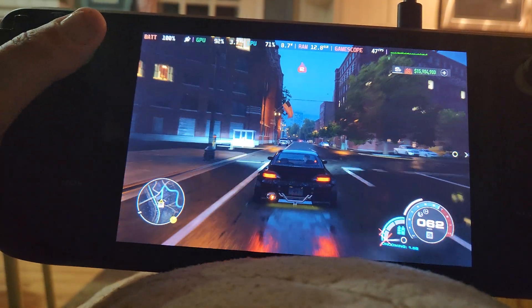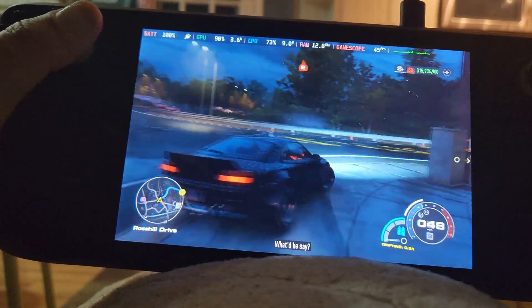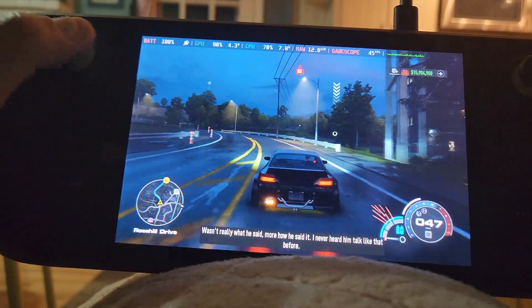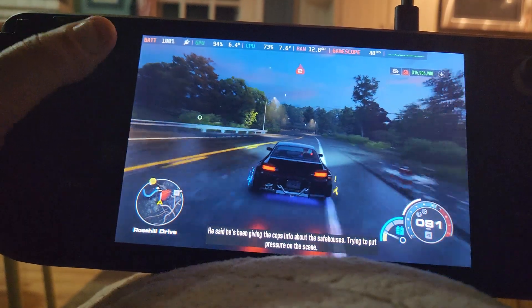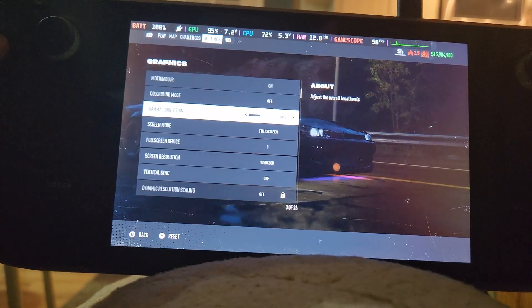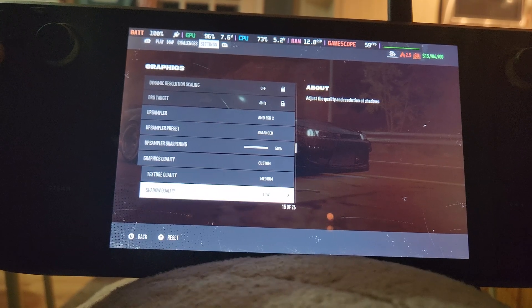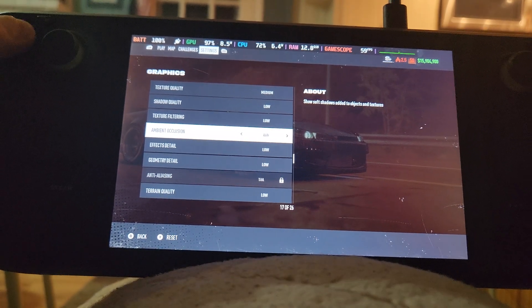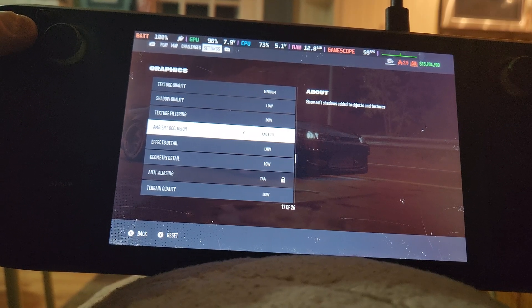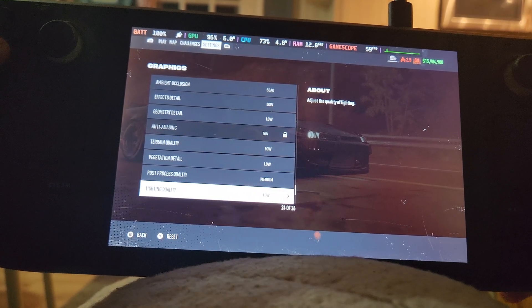We're now at night time in the game. The controls just happen to work by default. Here are the graphic settings: 800p, FSR balanced, medium texture quality, everything else low, SSAO on. It does have different ambient occlusion options — I just use SSAO, it looks fine.